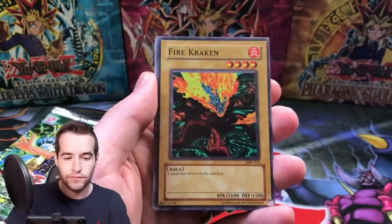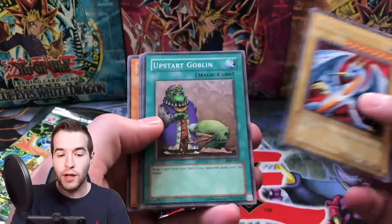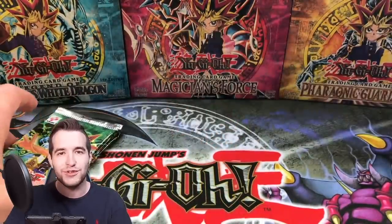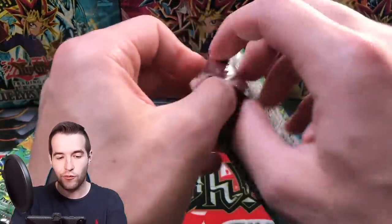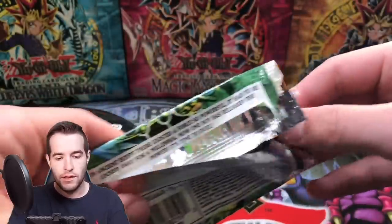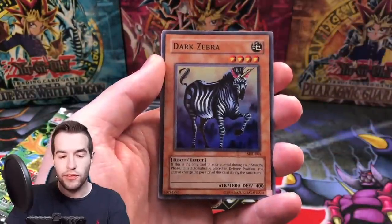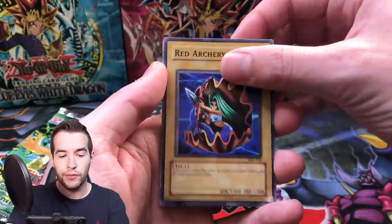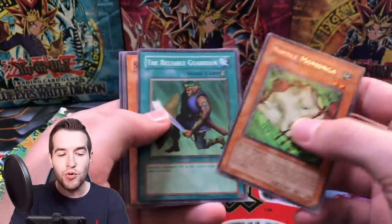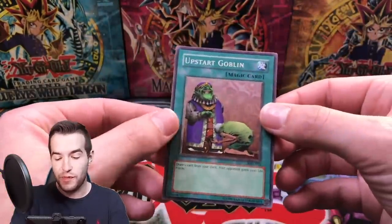Pack two: Malevolent Nuzzler, ancient one of the deep forest, Firecrackling, Heal Zenru. We've got a nice rare Upstart Goblin - that's a good pull. Darkness Approaches. Pack three: Magical Labyrinth, Dark Zebra, Red Archery Girl, Malevolent Nuzzler, Nimble Mamonga, Spear Cretan, Weather Report, and another Upstart Goblin. Two Upstarts in three packs - that's pretty good.